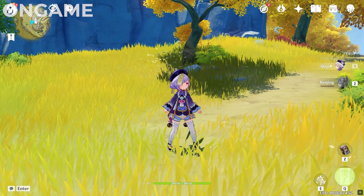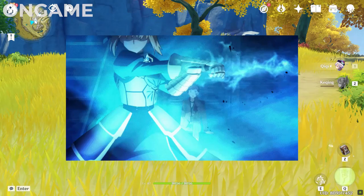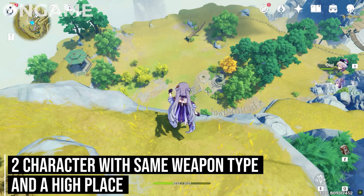Hello everyone, today I'm going to tell you about a bug that can make your character's weapon look invisible, just like Arturia's weapon from the Fate series. Here is how you do it.